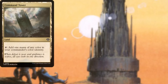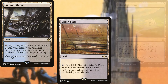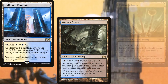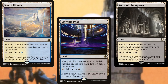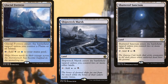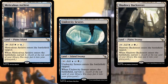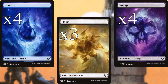For lands, we're running Command Tower, Exotic Orchard, Flooded Strand, Polluted Delta, Marsh Flats, Arid Mesa, Scalding Tarn, Verdant Catacombs, Raffine's Tower, Hallowed Fountain, Watery Grave, Godless Shrine, Sea of Clouds, Morphic Pool, Vault of Champions, Deserted Beach, Shipwreck Marsh, Shattered Sanctum, Glacial Fortress, Drowned Catacomb, Isolated Chapel, Meticulous Archive, Undercity Sewers, Shadowy Backstreet, Bajooka Bog, three Plains, four Swamps, and four Islands. Pretty straightforward.